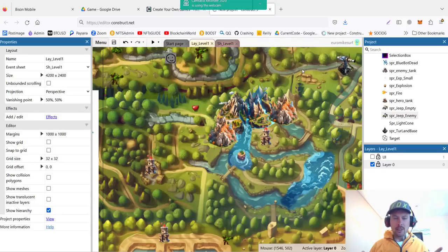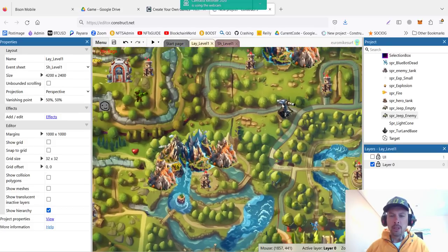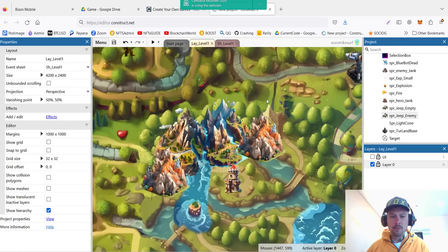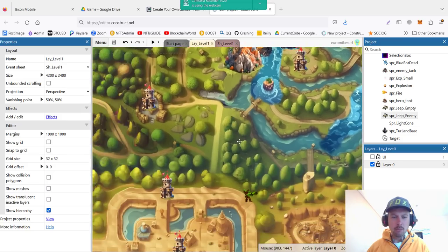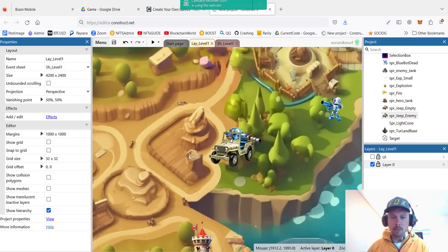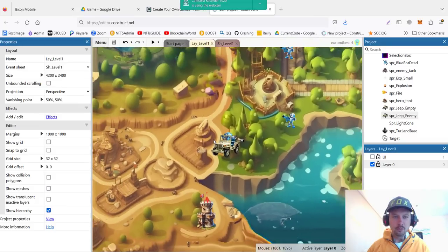Are you ready? Let's get started. In this video we are going to cover creating the turning turrets. This will be a shooting Gatling tower, and also the jeep. We have this beautiful little army jeep with an enemy sitting inside, and the gun of the jeep is also a tower which is pinned to the jeep, so when the jeep is moving the tower is turning around and shooting the right targets. Let's see how we got these things done.